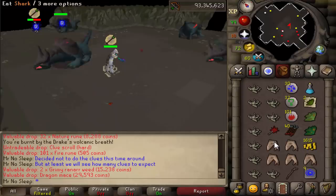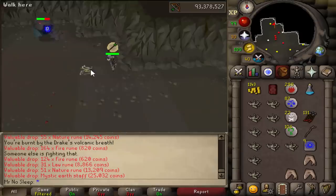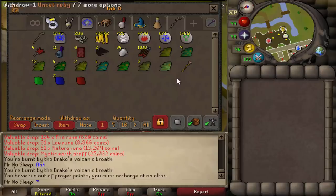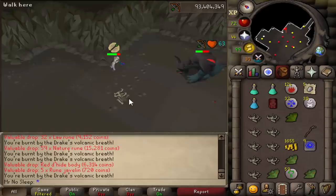Let's talk about the Drake itself. My first impressions were 10 out of 10 just for the graphics — it really looks cool. When you kill it and it explodes, that was very unexpected. It's really nice to see the graphics getting much better with this game, especially with the monsters. It's not just the areas; they're also focusing a lot on the monsters, and I love the color scheme and everything they did with the Drake.